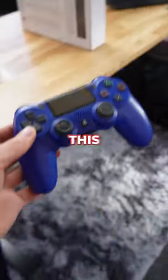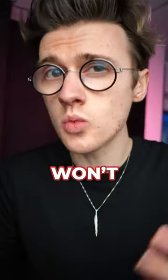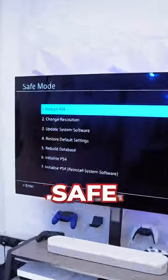If your PlayStation is running slow, you should try this. Completely shut down your PS4 and don't use rest mode as it won't work. Then press and hold the power button until you hear two beeps, which will then boot up safe mode.